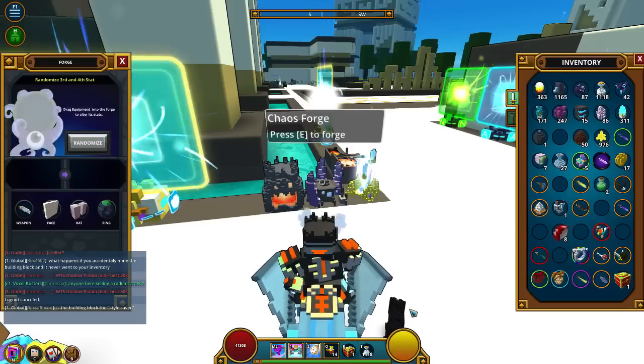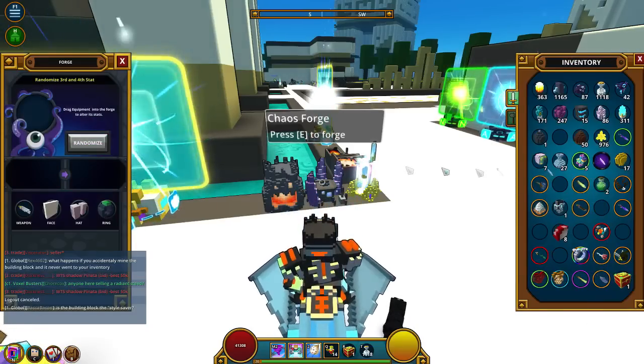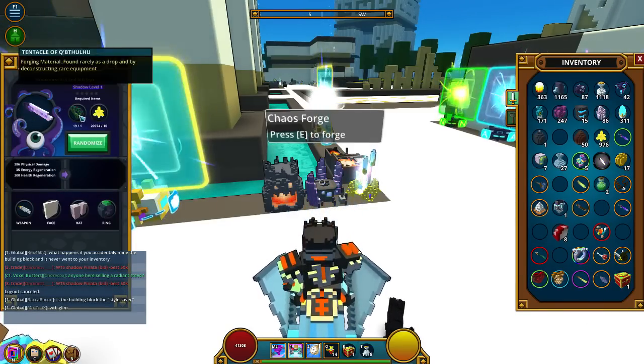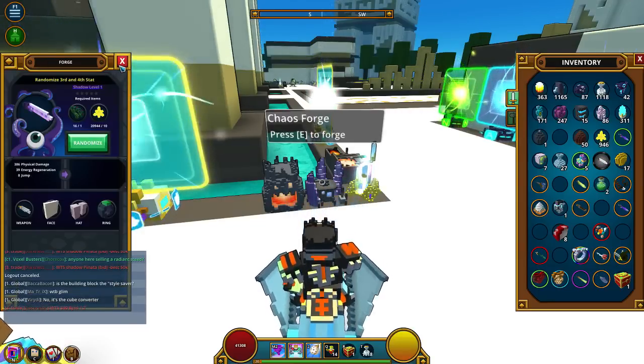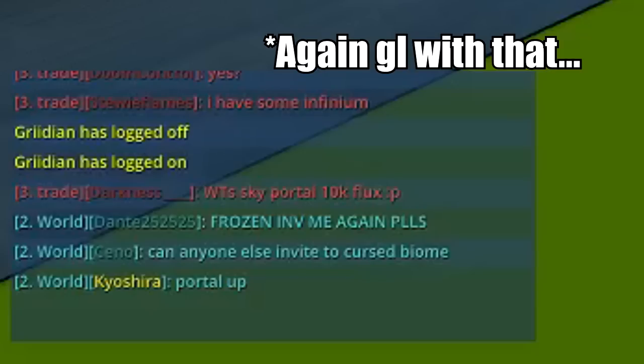Each item will only have around 2-3 stats naturally, but you can add an extra stat or two in a chaos forge with tentacles. It's some real RNG, so for the last 2 stats expect to spend a lot of tentacles to find what you're looking for. Tentacles can be obtained by killing invaders, in the store with real cash, or you can buy them from other players.